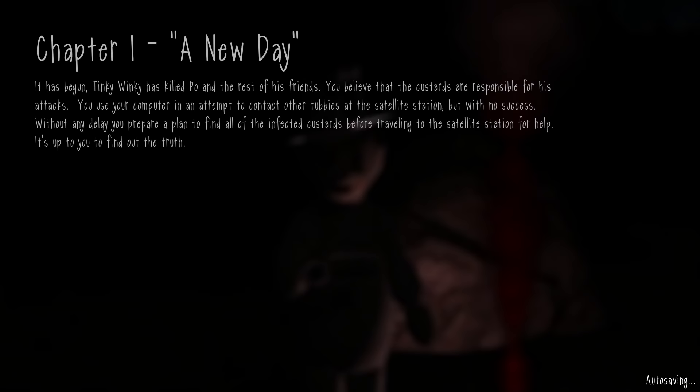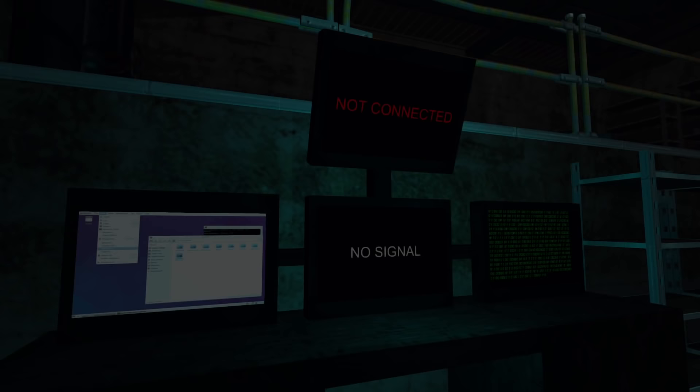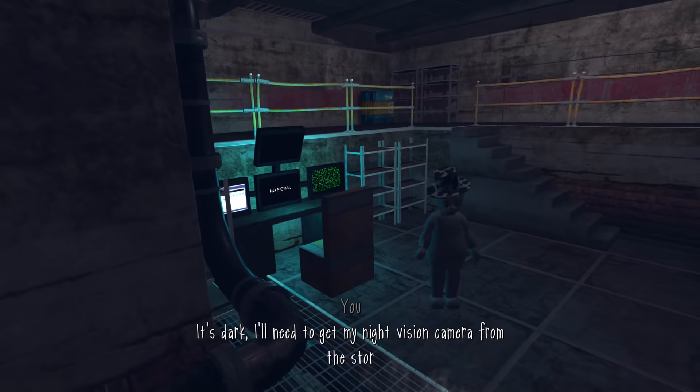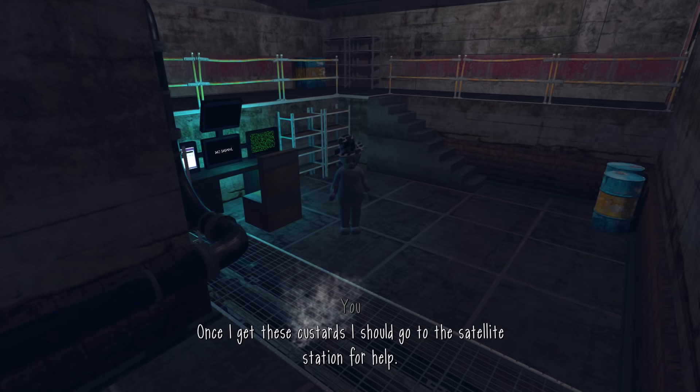I better gather the remaining custards for research to find out what went wrong and to prevent things getting worse. Chapter 1: A New Day. It has begun. Tinky Winky has killed Poe and the rest of his friends. You believe the custards are responsible for his attacks — use your computer and attempt to contact other tubbies at the satellite station, but with no success. Without any delay, you prepare a plan to find all the infected custards before traveling to the satellite station for help. It's up to you to find out the truth. So we play as the Guardian.